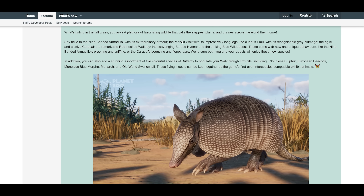So we have seven animals: the armadillo, the maned wolf, the emu, the elusive caracal, the striped hyena, and the striking blue wildebeest — seven animals plus five butterfly species. I really do like that and I am very excited to see all these animals.